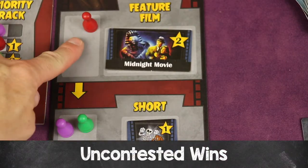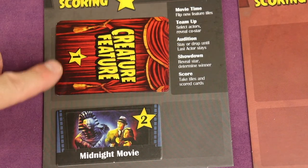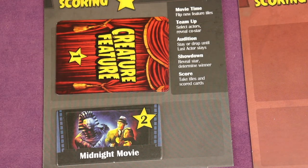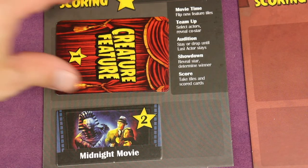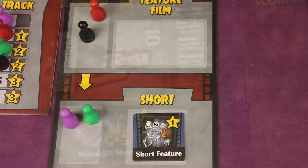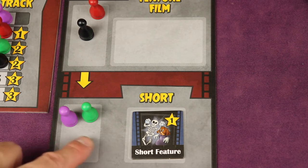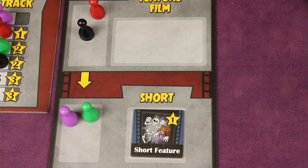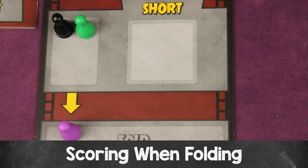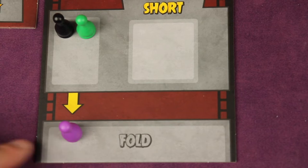Sometimes a player is uncontested going into the showdown — in that case they automatically win the tile and place their cards face down. If they played a twist and want to show it, they can score their cards face up. Players who folded always place their cards face down for single points only, even if they played a twist. After the feature film showdown, the dropped players have a showdown for the short feature, and so on down the line.